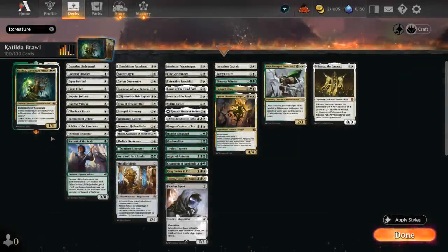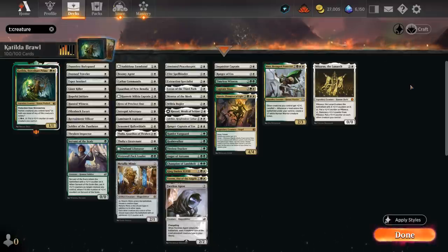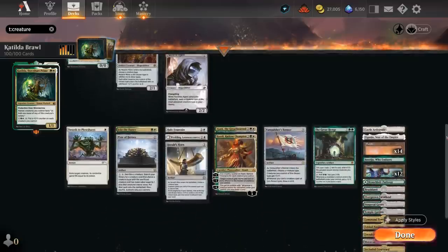Hello and welcome to another historic brawl gameplay video. Today we're taking a look at a green-white humans deck featuring Katilda, Dawnhard Prime as its commander — a 2-mana 1/1 with protection from werewolves. Human creatures we control can tap to add 1 mana of any of this creature's colors. For 6 mana we can also tap Katilda to put a +1/+1 counter on each creature we control, so that's a decent mana sink. Most of our deck consists of creatures, but we also have a few non-creature spells which we'll go over later.